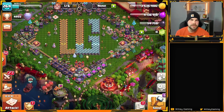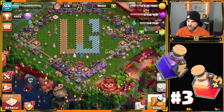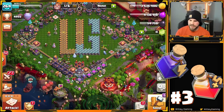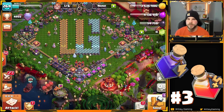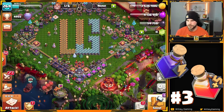Coming in at number three, we've got the power potion and the hero potion. These are really nice additions to the game, especially once you've gone up to a new town hall level and you want to buff up heroes, buff up pets, and get the max level troops you could possibly have at that level. They make it so you don't feel like you need to rush your offensive upgrades quite as badly, as long as you have some of these handy.